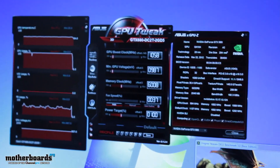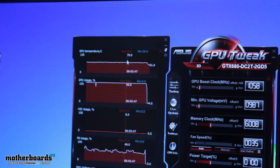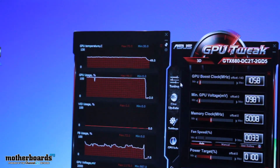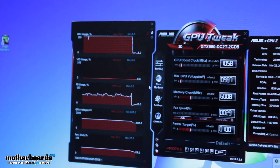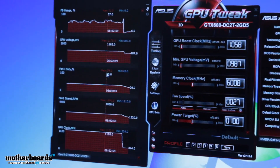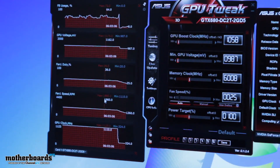Here in GPU Tweak, we can see right off the bat in terms of temperature we're definitely running cooler — 70°C versus the previous 79 to 80°C on the reference card — and it's considerably quieter.